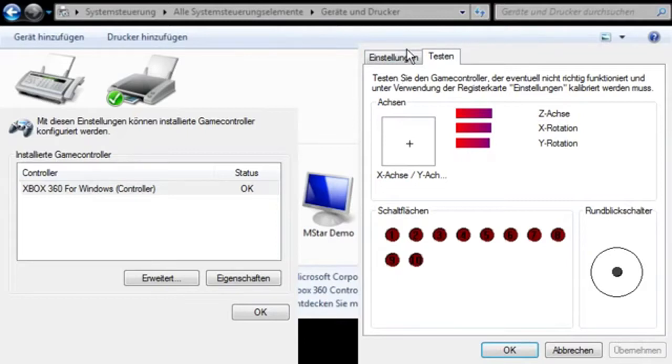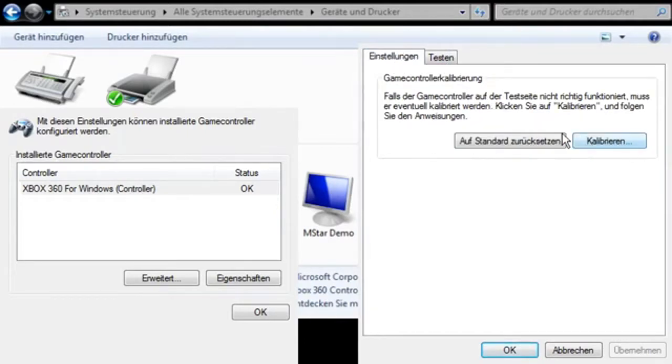You get this window, and the first tab here you have Calibrate. The Windows Assistant will help you through the calibration. This might take two or three tries to get rid of the dead zones when walking diagonally. You will know when it's done.